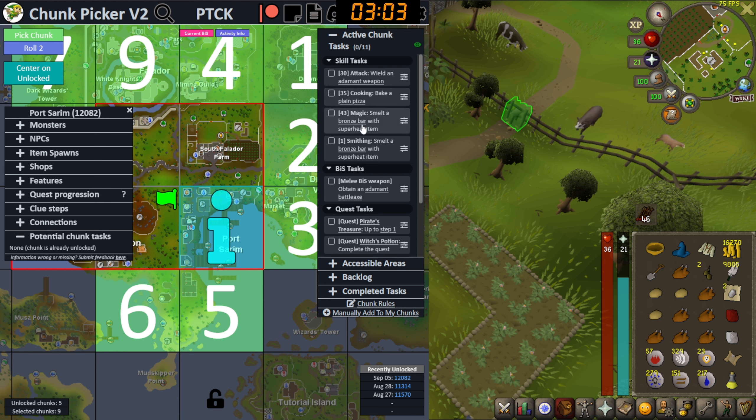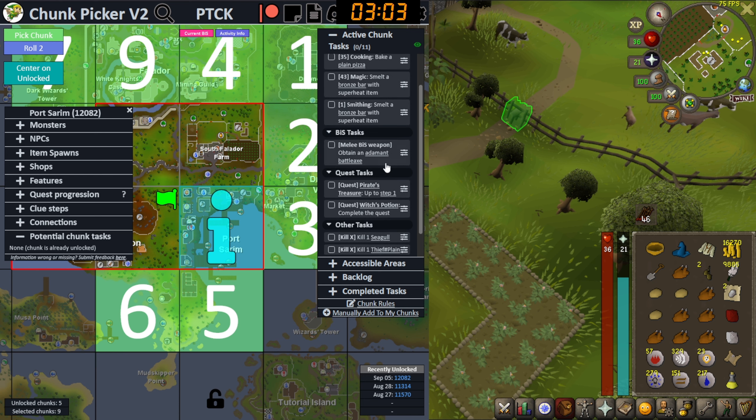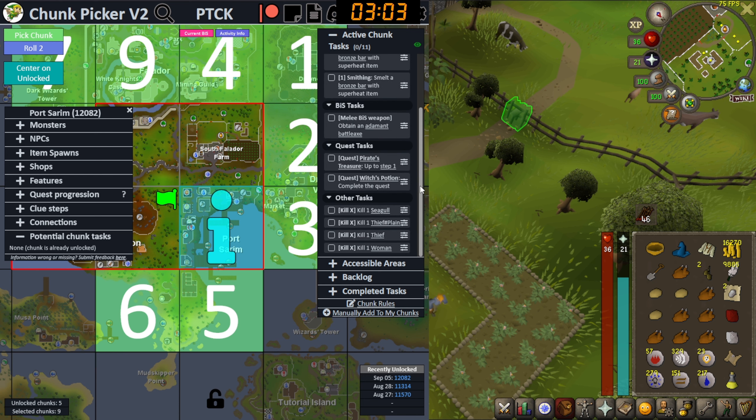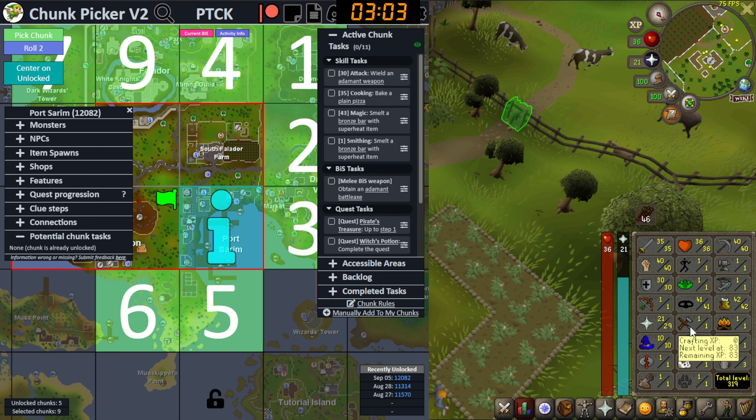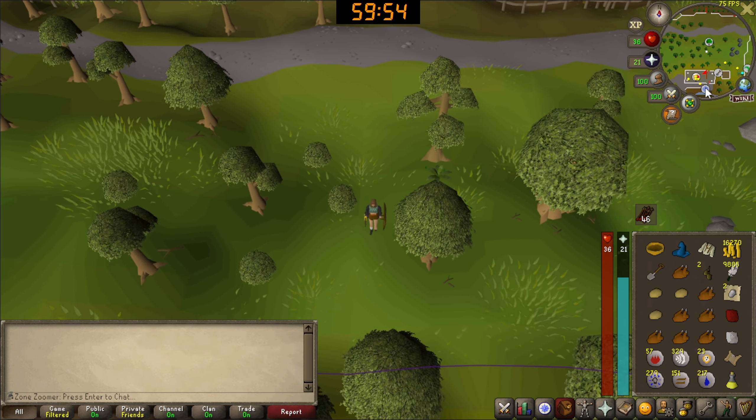Let's calculate tasks - we have 11 tasks. Wield an addy weapon, oh my god! Bake a plain pizza - this is what I was preparing for. 43 Magic - oh my god, I thought we'd only need low-level alchemy, this is so much more magic than I expected. Obtain an adamant battle axe, Pirate's Treasure up to a step, complete the quest, get some magic XP, kill a seagull, kill two types of thieves, and kill a woman. This chunk is going to be magic training all the time - 43 magic, and we're currently level 10.